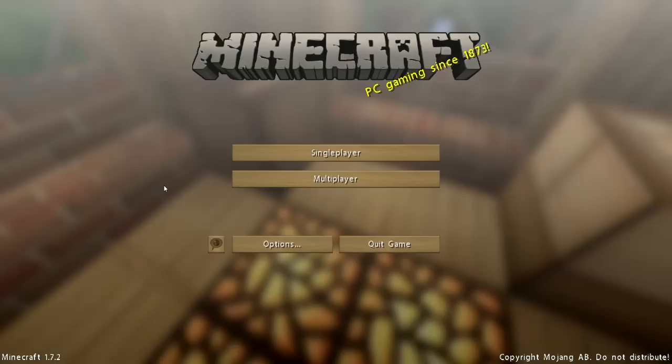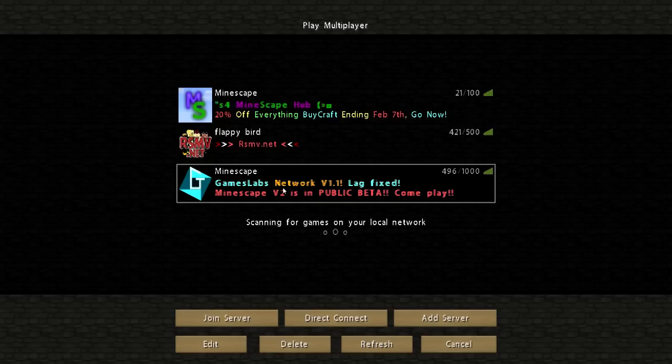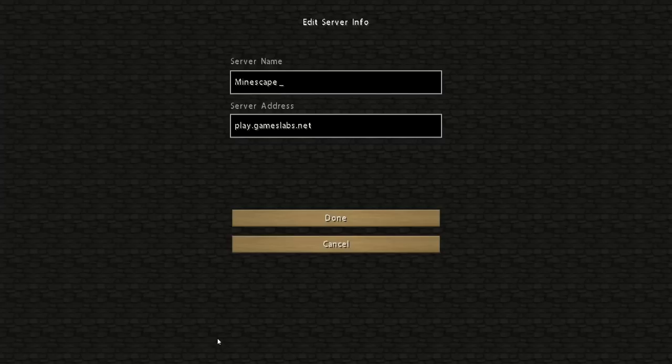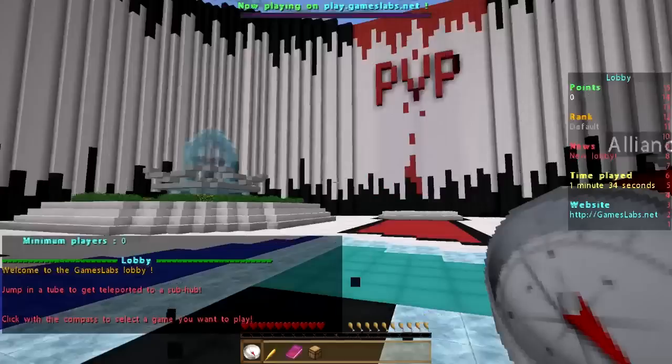Mindscape is pretty much a Minecraft version of RuneScape, which is an old school MMORPG. To get started it's very simple: you go to Multiplayer. It's all vanilla in 1.7.4. This is the server right here — if I go to Edit, I'll show you the server address. It's play.gameslabs.net. You just join the server and you're going to get dropped into a lobby.